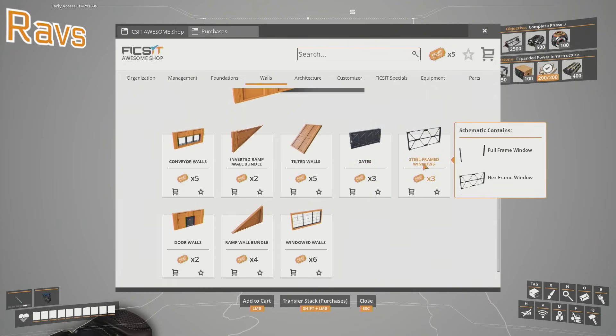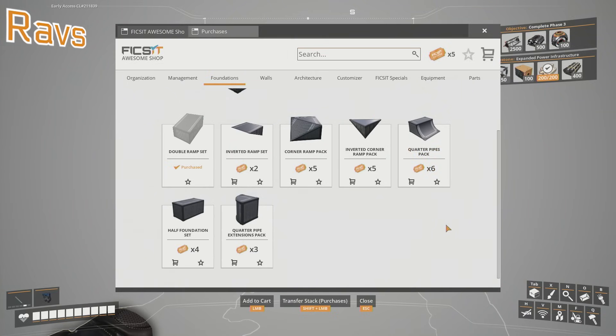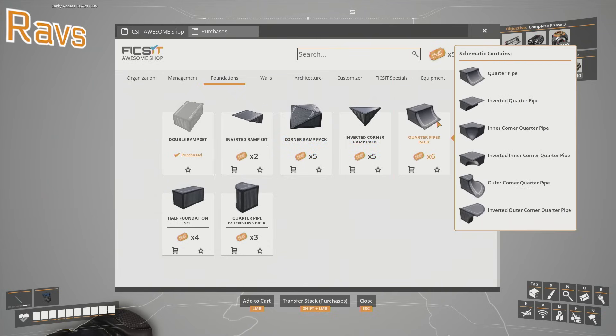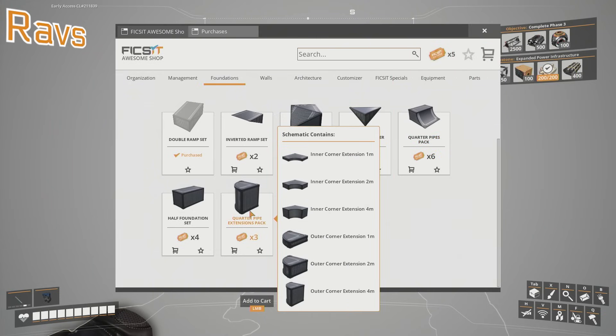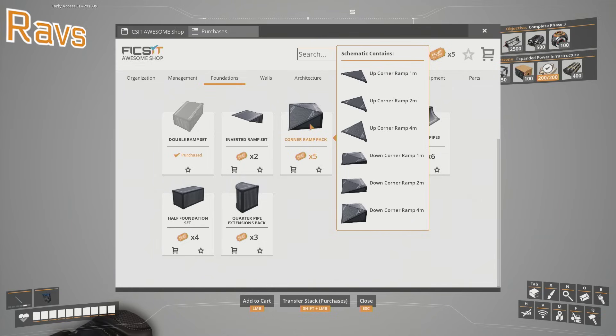What's the issue - because you've got corners, just not inverted corners. Go to foundations. Go - wasn't there another thing? Give him the corner ramp pack. Fuck it. Corner ramp pack? Give him that. I don't know if he's going to like that. Just treat him.